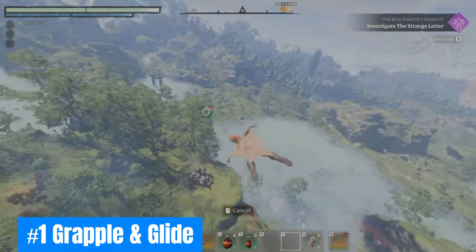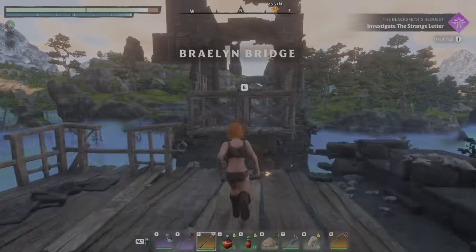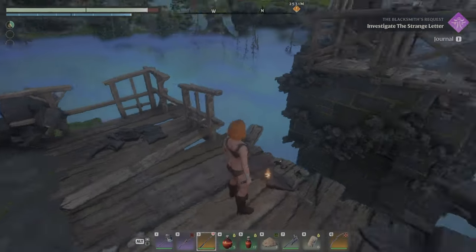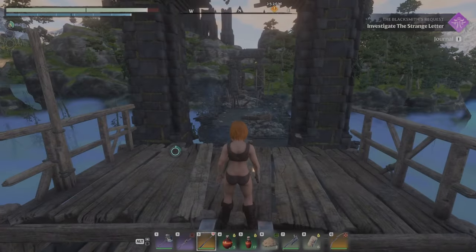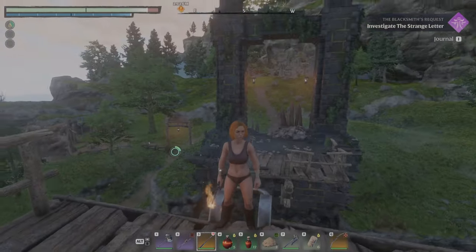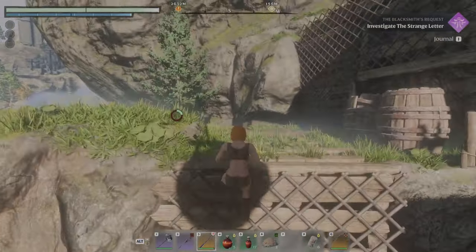Number one: Grapple and Glide! The grappling hook and glider are the first pieces of equipment you should craft. Both are needed to access specific areas and are the best traversal tools in the game. You will be able to enhance them later as you progress for even greater function and accessibility.